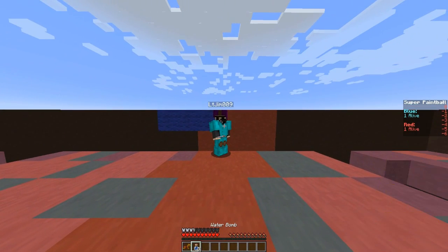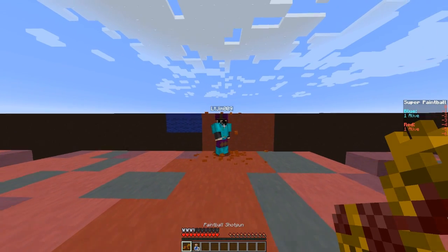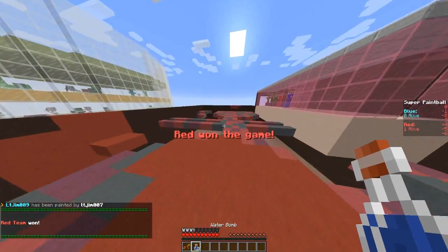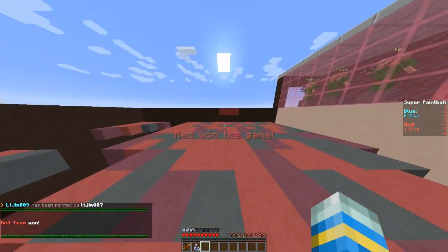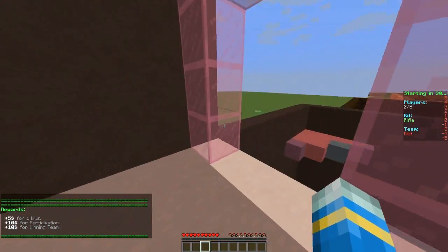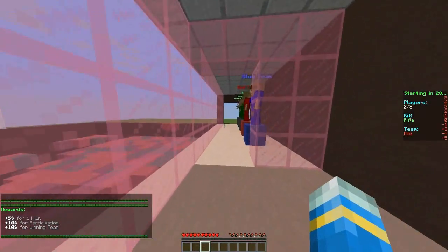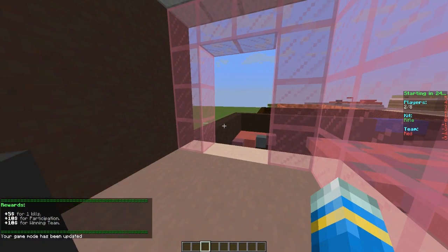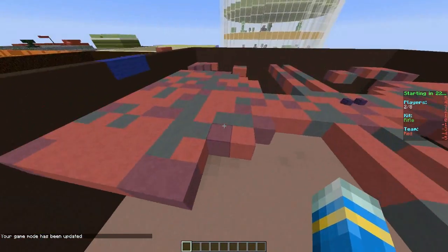As you can see, the ground changes color as well — a really cool feature. I won the game and it's really nice that the end screen pops up. Thankfully the arena resets to what it was previously, otherwise we'd be in a bit of trouble.